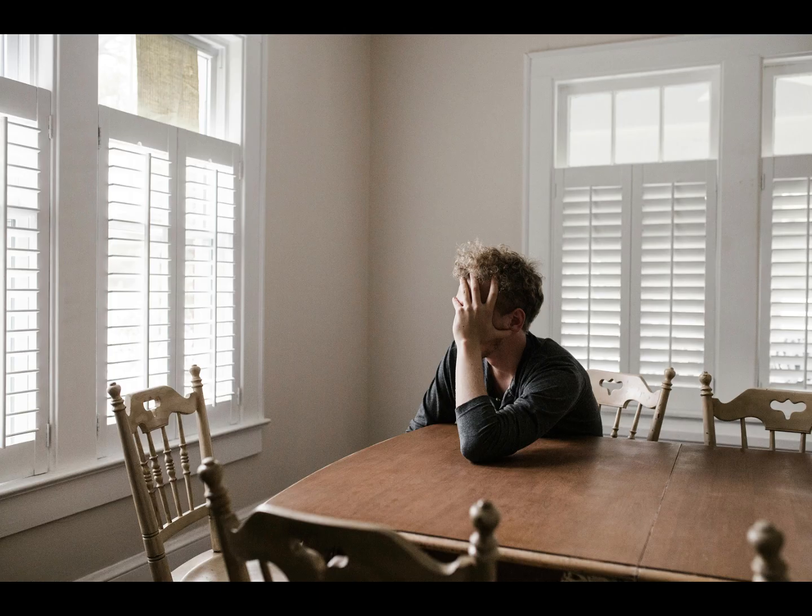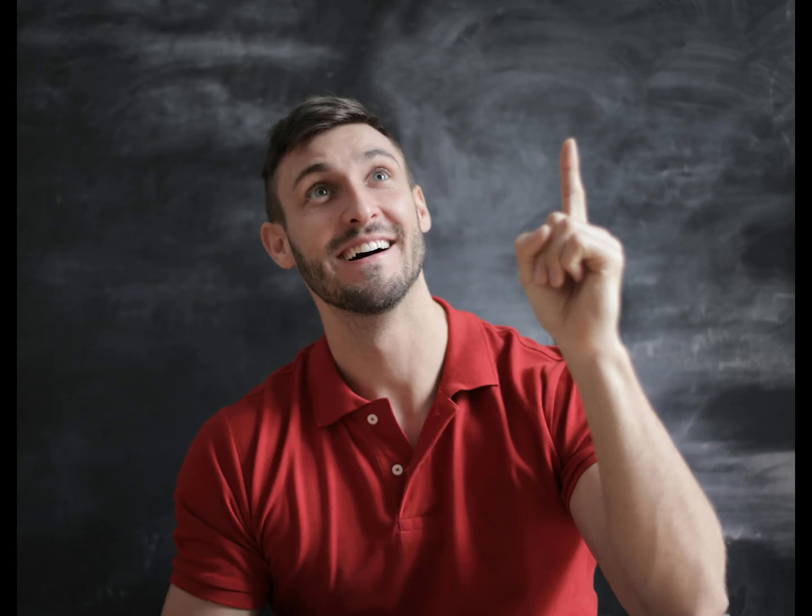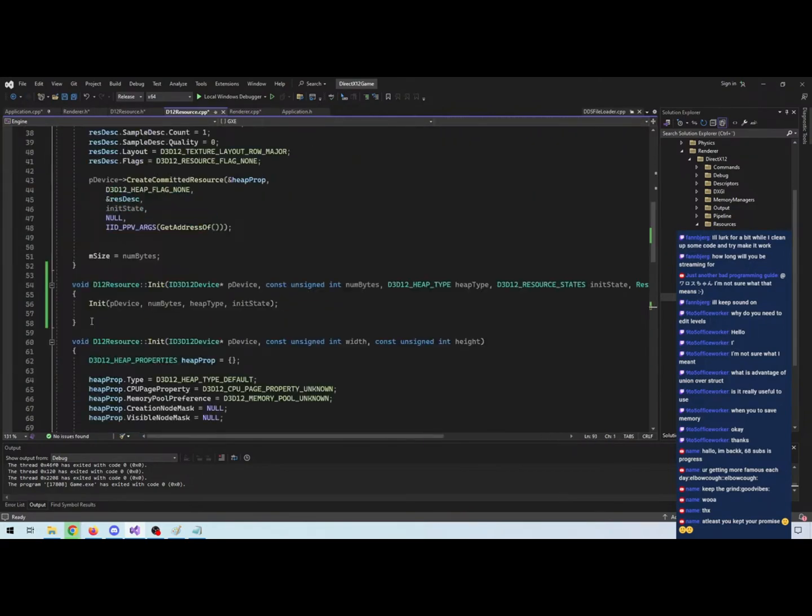After some time, I remembered that a really smart guy called Omar did something really amazing called Dear ImGui. I suddenly had the revelation that I wanted to be smart like Omar. So I did even more refactoring.